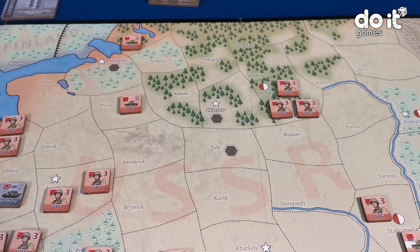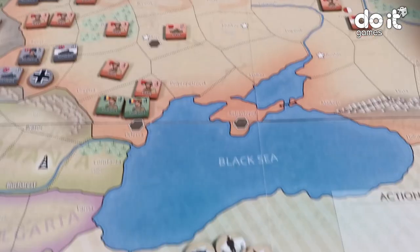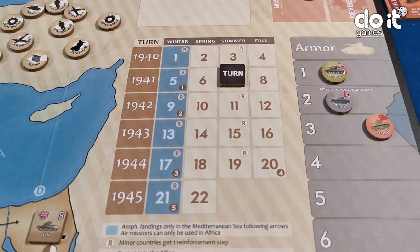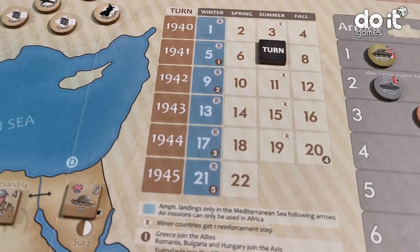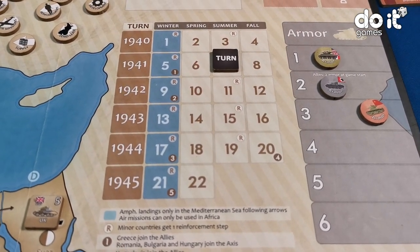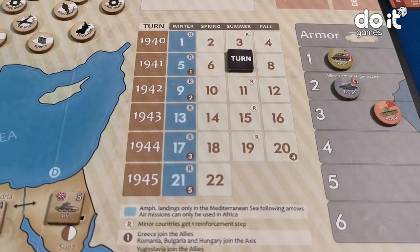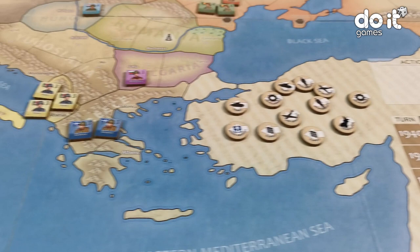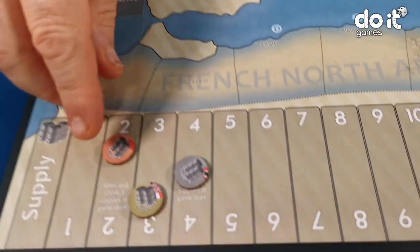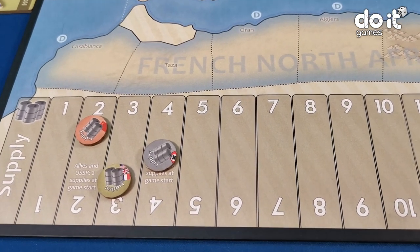The second action the Soviet player will do is to increase the armors by three: one, two, three. He could have done this action before to create armors, but just to show you — every time you do the armor increase action, you increase by three.